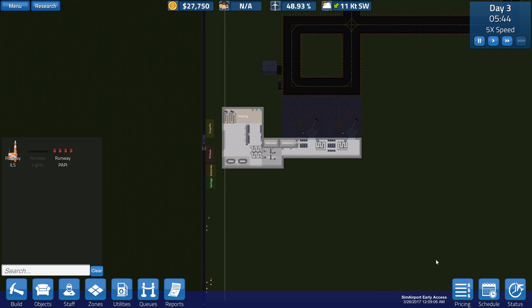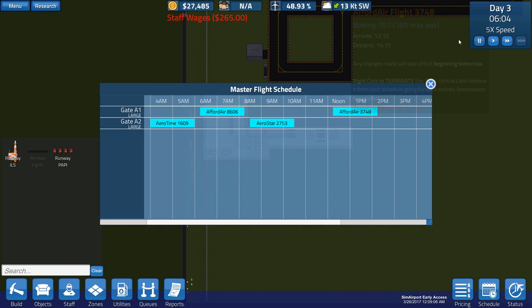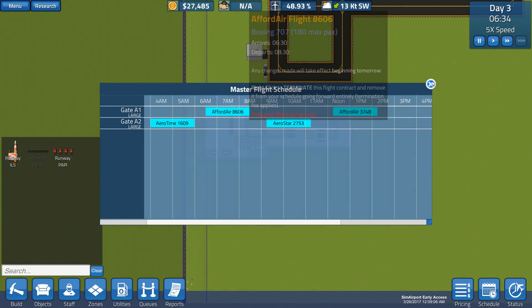We can't get night flights yet. This is going to be tomorrow - we got to wait another day. I spread these out a little bit so we have four flights ready, and then we could probably get some evening ones once the upgrade is complete.